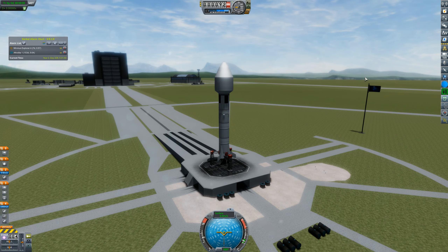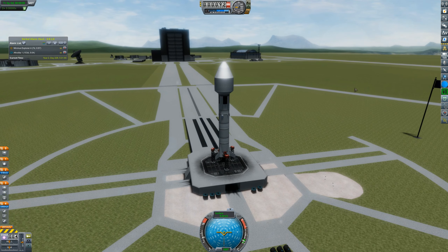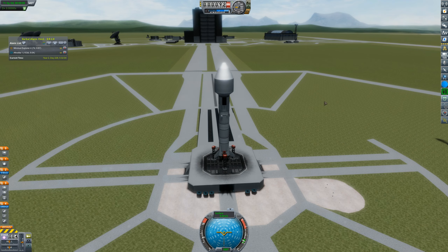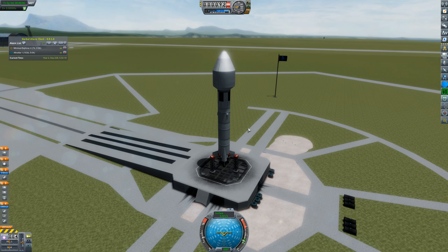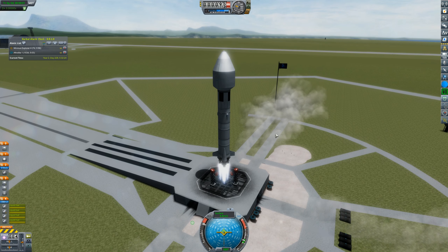Here we are on the launch pad with Space Baza-1. This is going to be our first space station in low Kerbin orbit. Baza is the Russian word for base — call me out if I'm not pronouncing that right in the comments. We're going to launch, recover the first stage and hopefully the second stage too. Unfortunately we didn't recover the first stage on the Minmus Exploration Mission 4, so hopefully we'll make up for that by recovering this stage and getting those extra Kerbucks. Space Baza-1 is in the air in 3, 2, 1 — liftoff!